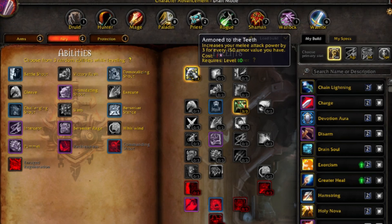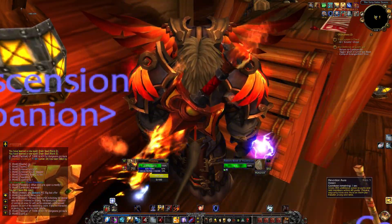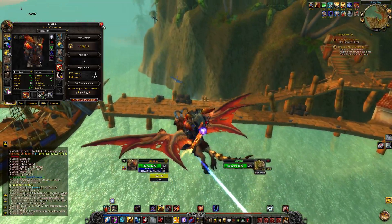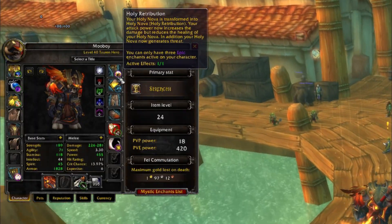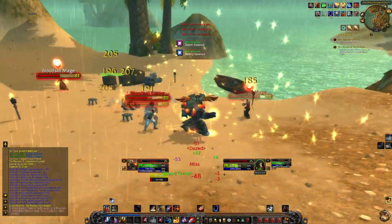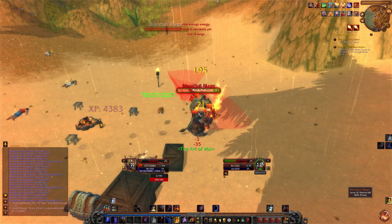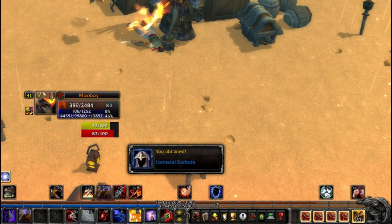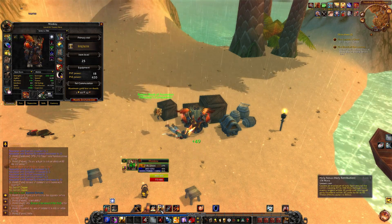I just got Armor to the Teeth — this increases my melee attack power by 3 for every 150 armor I have. I'm using all mail armor and we also have devotion aura giving an extra 355, putting my AP at 463, which is surprisingly low. We're now using Holy Retribution so holy nova does physical damage and scales off AP. Level 41 — look at that damage! We did run out of mana while spamming but we killed everything.